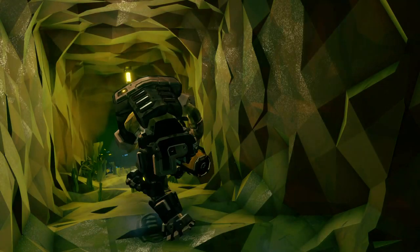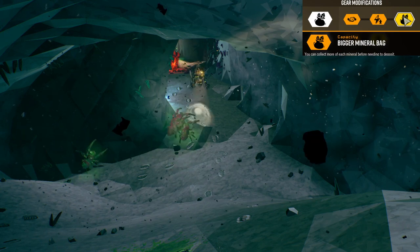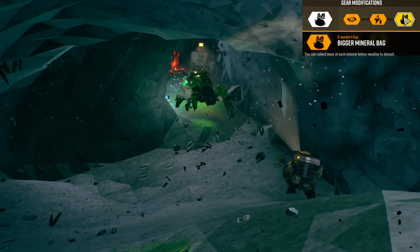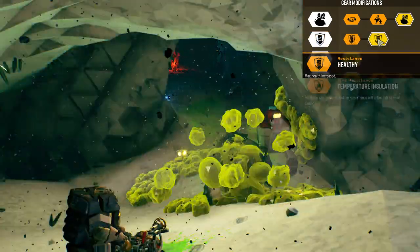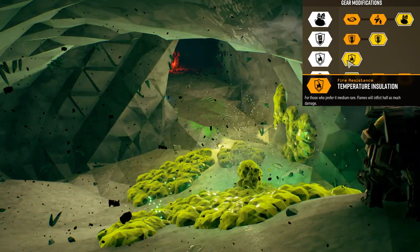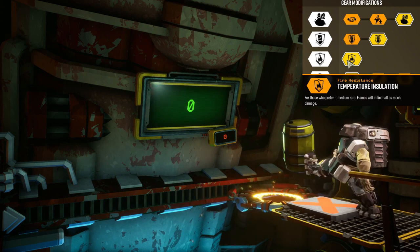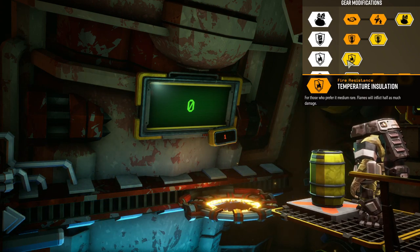Finally, the armor — it's the mole armor rig, you can't change that, it's a preset, but you have mods to choose. The first mod, bigger mineral bag, means you don't have to keep going back to Molly to offload your minerals. The second gear mod increases max health. The third gear mod, temperature insulation, means flames will do half as much damage.